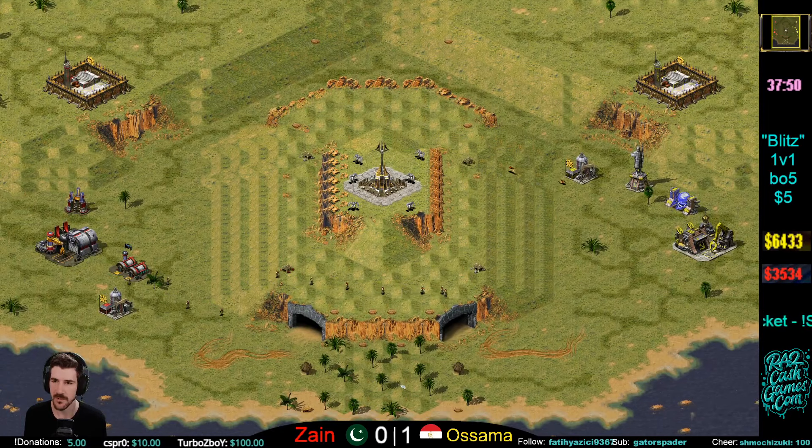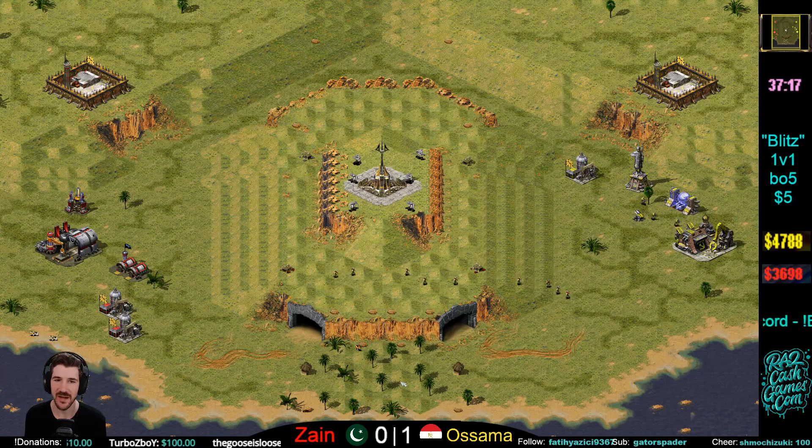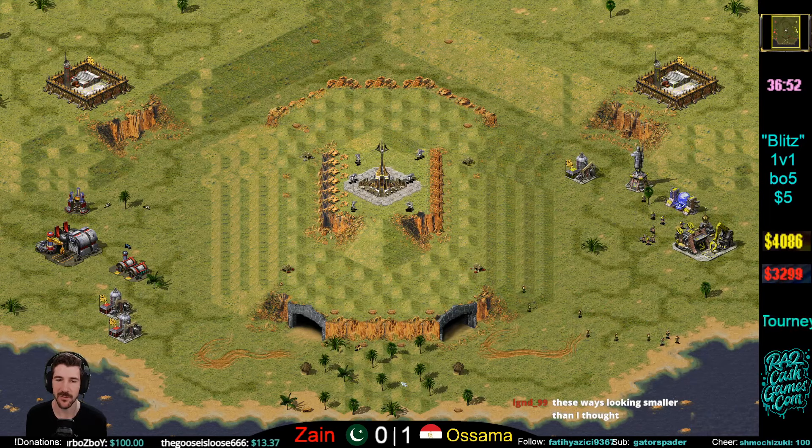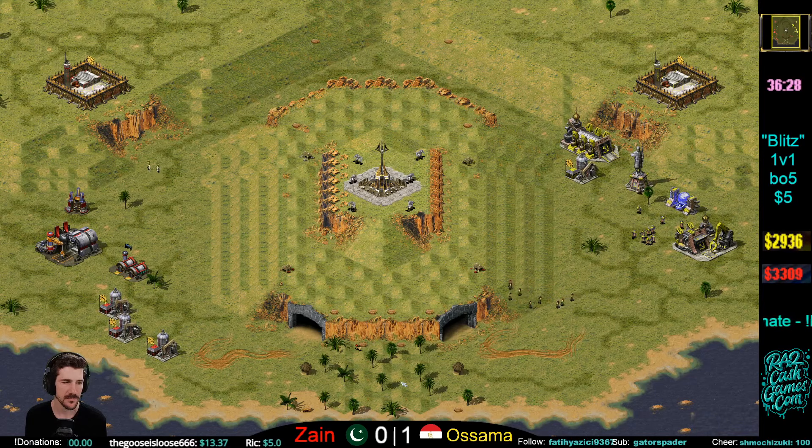We'll get some background music going here — turning it off for the bigger games with non-stop commentary, but with these guys I'm kind of chilling. Zayn's going to bring a GI rush. Zayn does take that forward tent, which is very frustrating — you definitely want to get your tents before your opponent gets them.